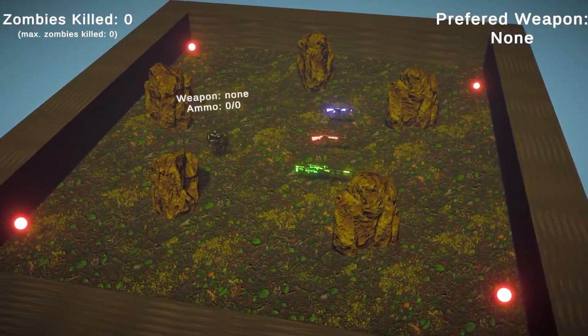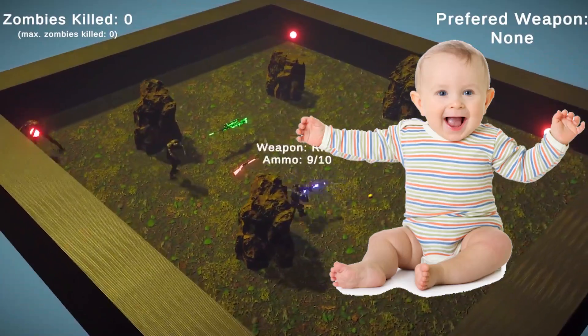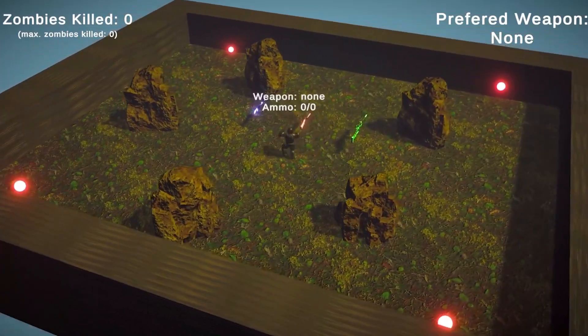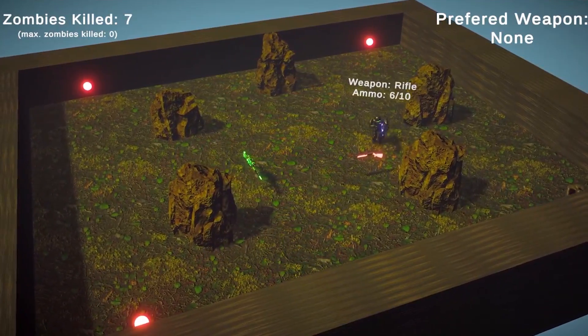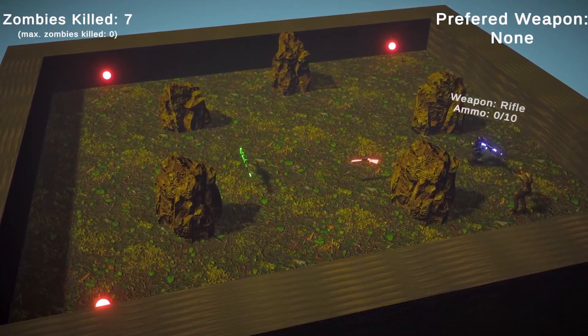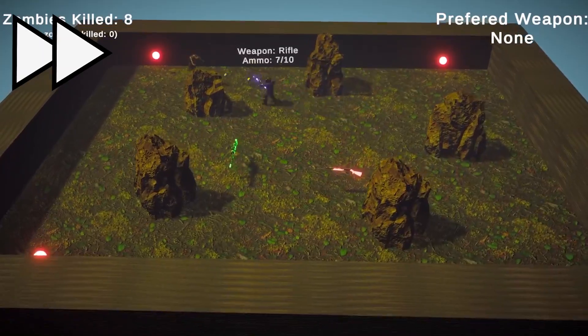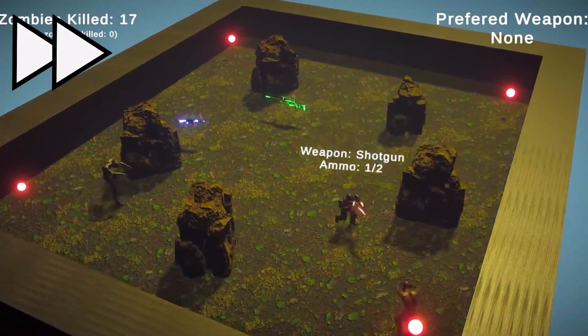Initially the agent was as dumb as a baby, and similar to a newborn, he had to learn how to walk and how to shoot zombies, of course. After hours of ballet, he finally got the grasp of it and started killing his first zombies. Just look at him — they grow so fast. Fast forward hundreds of hours of training, and let's see what the apex version is capable of.